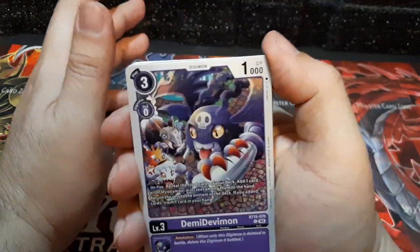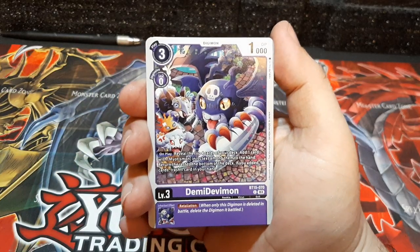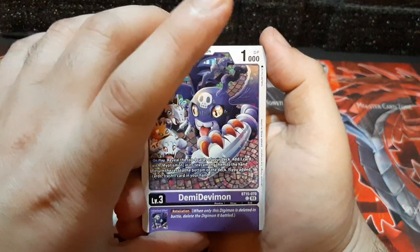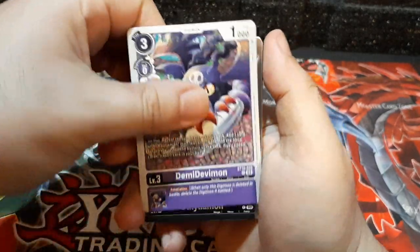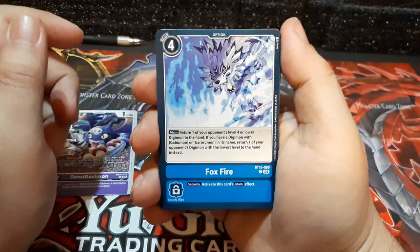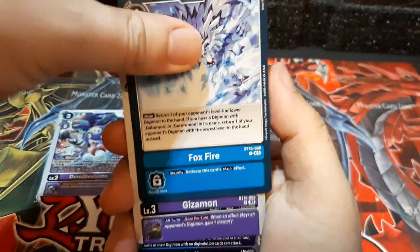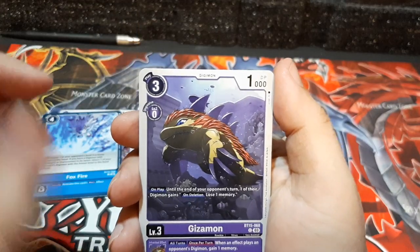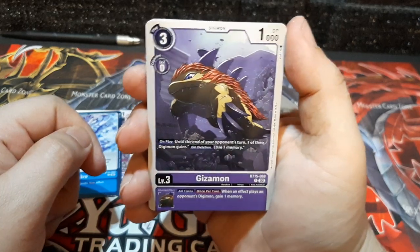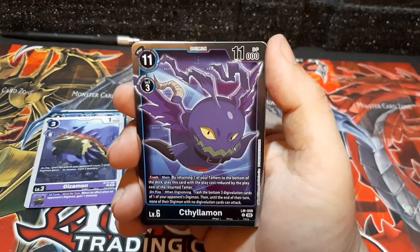First things first, we get Debbie Vmon — one of the oldie bad guys from, I'm pretty sure, the third season. And we got the whole attack abilities. Firefox — always looking nice, especially one of my favorites, especially with the wolf types. Then we have Gizomod. I remember this from one of the games as one of the starters you can have. I remember Digimon having a lot of online mobile games you could play. Oh, this one's new — another bad guy starter one.